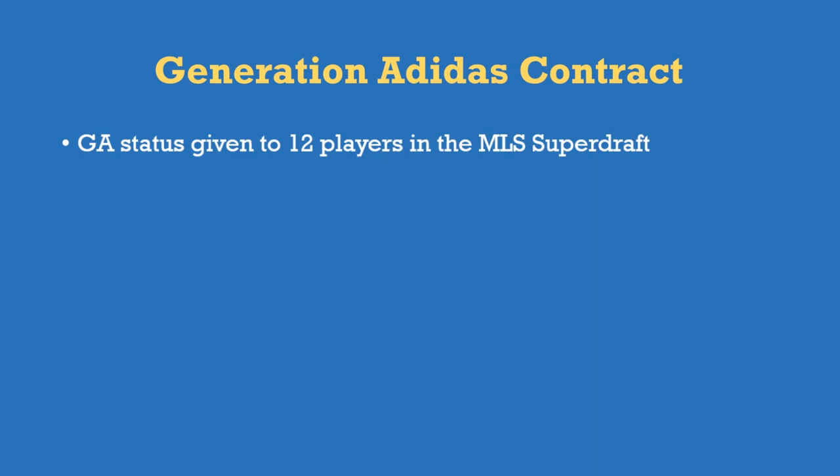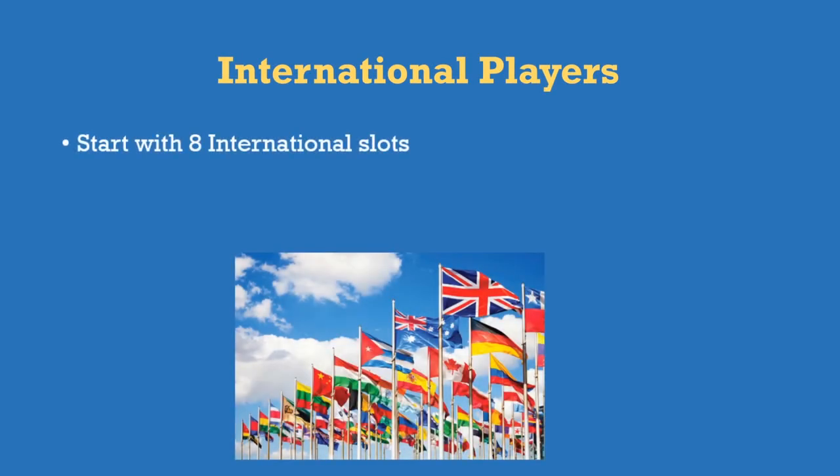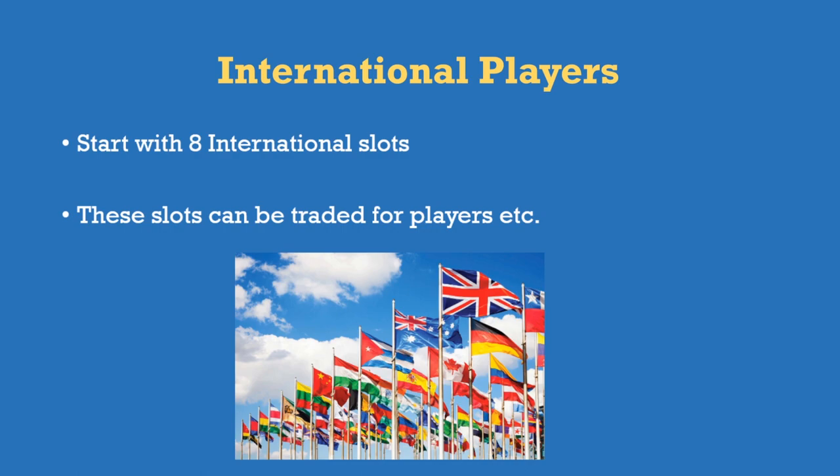Generation Adidas contracts come from the Super Draft — college graduates entering the draft. You get a choice of who to take; 12 of them are given Generation Adidas status, meaning they don't count towards the salary cap. You can pick up a good player who won't affect your cap, although eventually they'll lose Generation Adidas status and start counting.